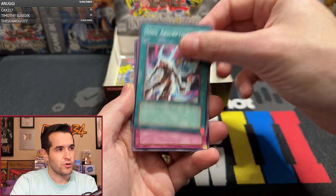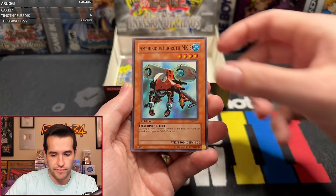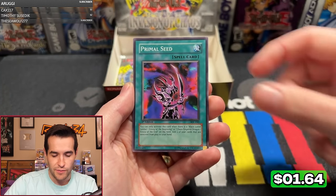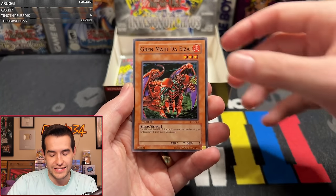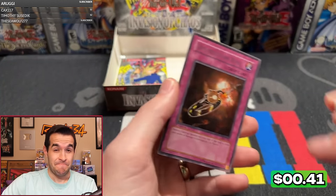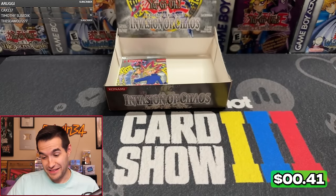Three packs left. Pack twenty-two: Lord Poison, Soul Absorption, Begon Knave, Amphibious Bugroth, Saltigre, Manju — our first Manju, no wonder it was so expensive — Primal Seed, Grand Maju de Aiza, and Destruction Ring. It's going to come down to the last two packs, guys.